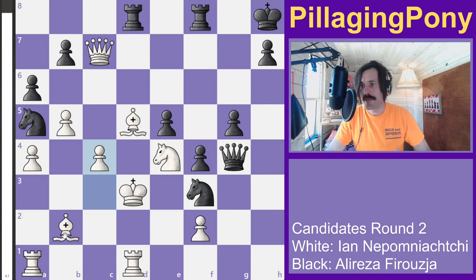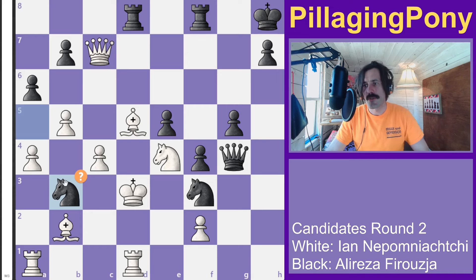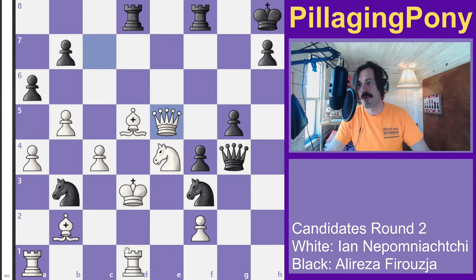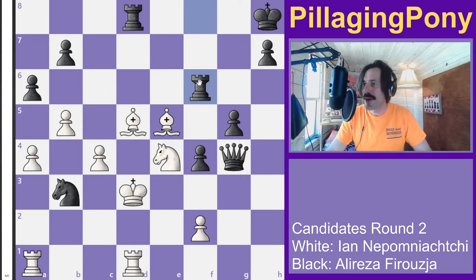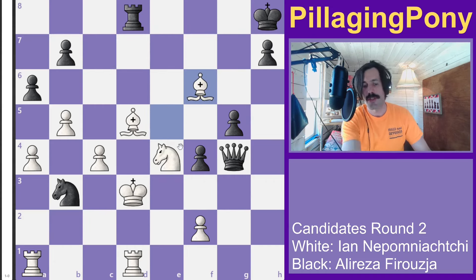Black has to give up material. If black tries to avoid the knight threat by moving away, there are two moves leading to checkmate in three. The right one is sacrificing the queen — at least temporarily — because then you have checkmate right there.